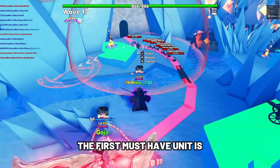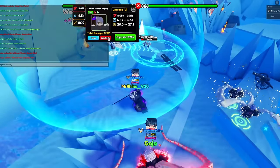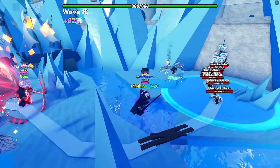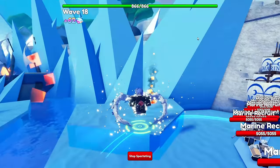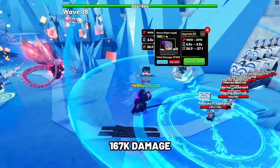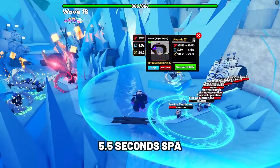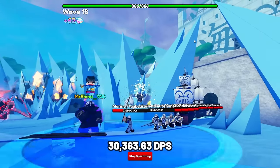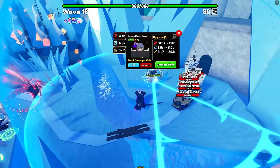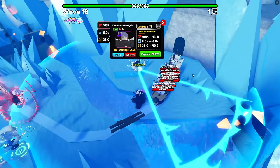In no particular order, the first must-have unit is Common Paper Angel. She is one of the newest heal units and became one of the best heal units because of her cone AOE, which is the first for a new unit and is insanely strong in Update 18. At max upgrade, she has 167,000 damage with a SPA of 5.5 seconds, making her DPS 30,363.63.